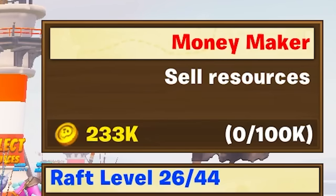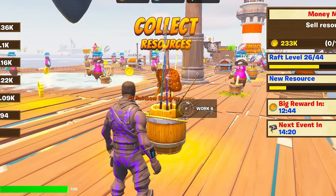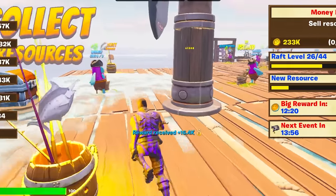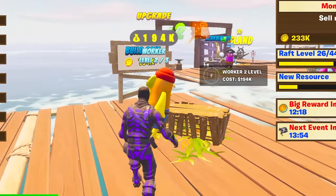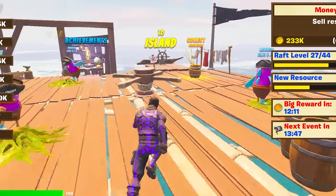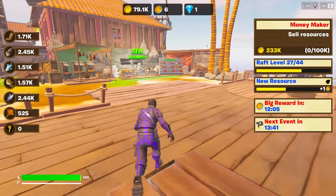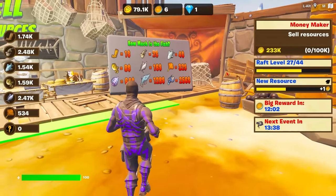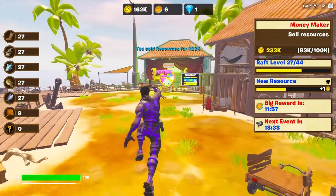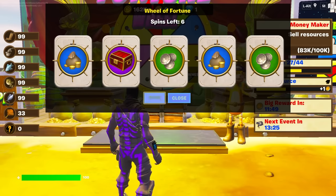I have to sell 100,000 resources to make 233k? Are you serious? That is going to take me an entire year to do. We need to get a lot more resources. We're going to go see how much gold we can get for our resources. The stingrays are $32. 162k. Now let's go over to the Wheel of Fortune. It's 100,000 gold. Give me the goods. I'll take absolutely anything at this point. I've got 387,000 gold. I'm almost a millionaire.